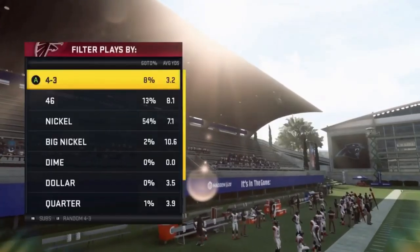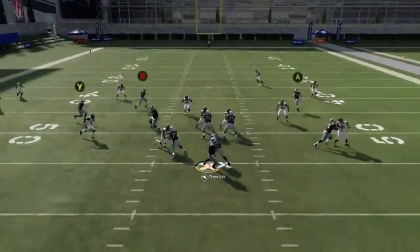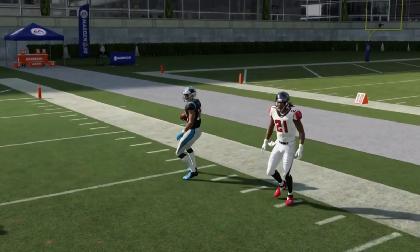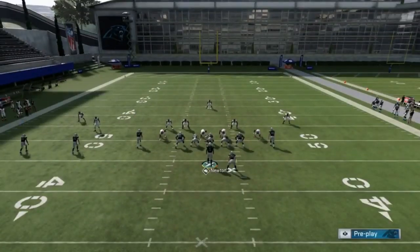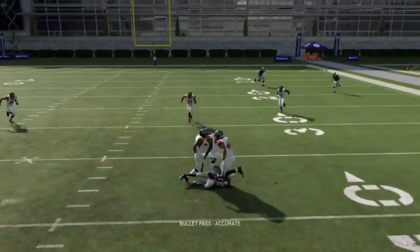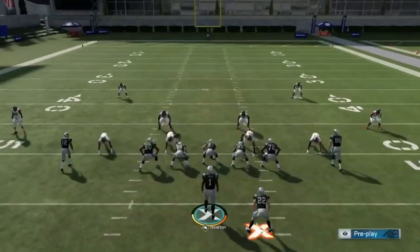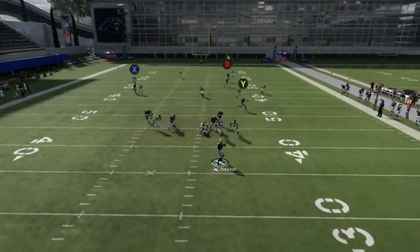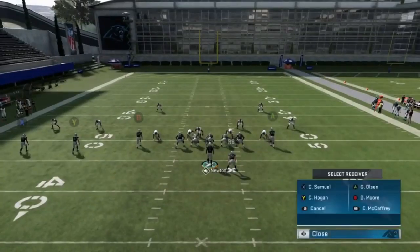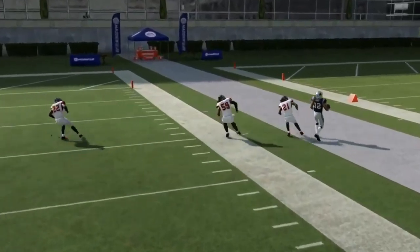Next up we've got the PA shot cross. Just going to streak A, put Y on a drag, put X on an in route and smart route him, then pass block the running back. That's pretty much all you've got to do to make this a really big play — pretty much any zone coverage should have a problem with that crossing route. Your opponent will most likely follow the inside cross, at which point you'll have the high-low Y and X route coming across as the big play. They'll leave the center of the field, so you'll be killing them with paper cuts — which is just as effective as anything else. You can tell I run this play quite a bit by how quickly I do it on sticks.